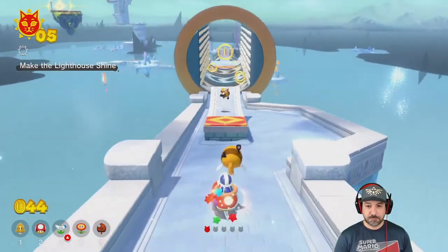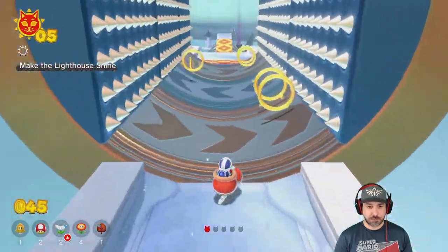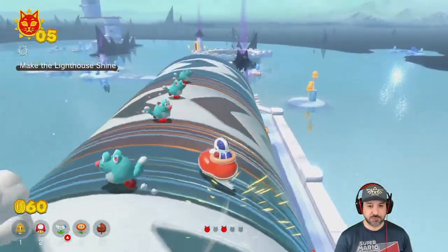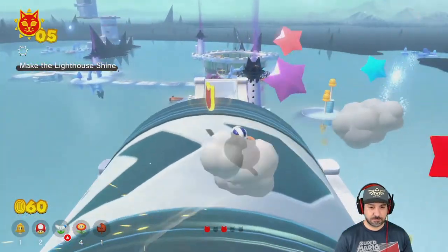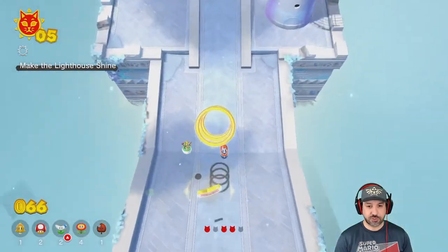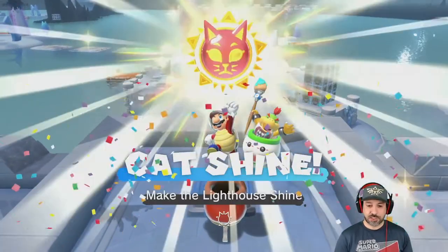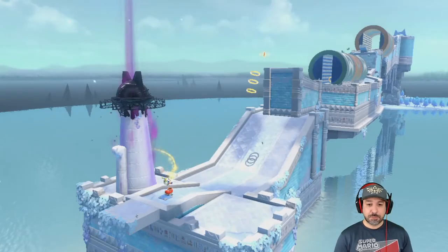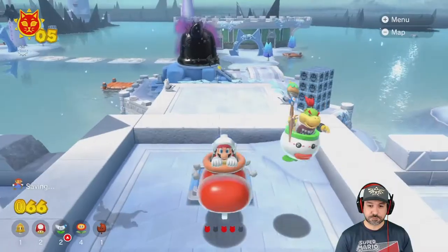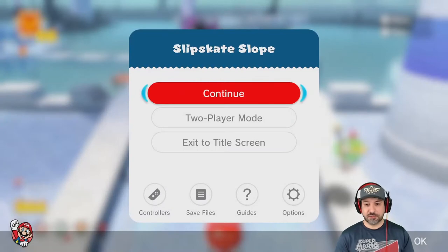I'm going to be 100% completing Bowser's Fury before even touching 3D World since this is the new content, and I'm actually pretty satisfied with what I got. We're going to end the video in a couple of minutes — I missed that red cat shine thing so we'll have to replay this. It would have been fun to see what getting five of those gets you, but at least we got a cat shine at the end of the course. Also worth noting — you can play in two-player mode with one person controlling Mario and the other controlling Bowser Jr., which is a great co-op option.